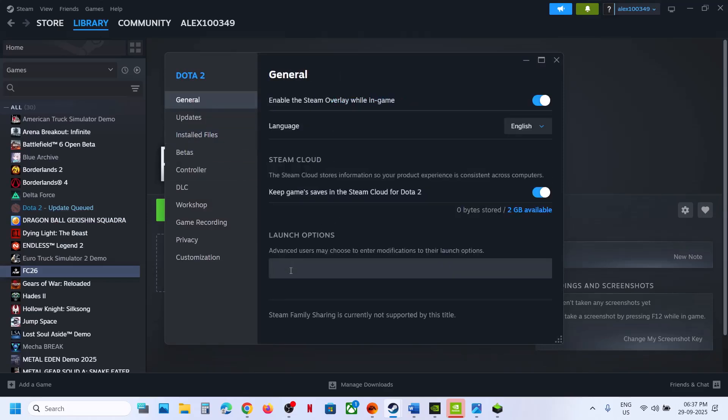Go to the General tab. Over here, you can type in -DX11 and then you can launch the game and check. If that does not work, you can even try -DX12, launch the game and then check. Still not working — remove this.